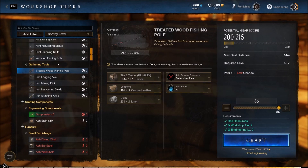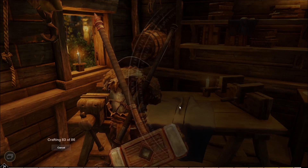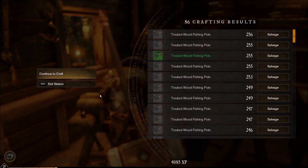86 treated wood fishing poles. Let's get this Engineering XP. Not entirely sure what this got me to, but early on I saw the level sparks go off, so we're 25. 56 Engineering? Are you freaking kidding me, dude? We're straight to steel tools already.